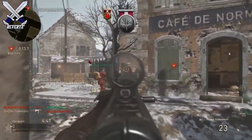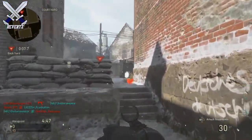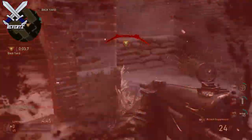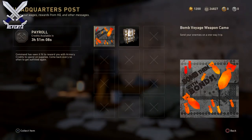Call of Duty and Twitch, or Amazon Prime, have started up a partnership. As a Twitch Prime member I'm able to get exclusive access to in-game items and also some pretty cool stuff every single month. For this month I got a total of three items: a zombies camo called Bon Voyage, one winter supply drop, and one winter supply drop bribe.